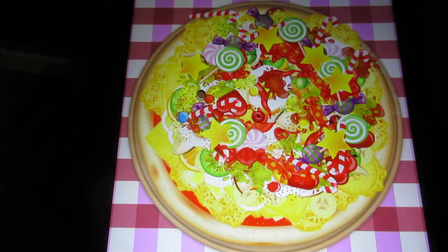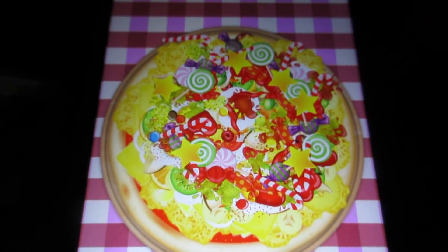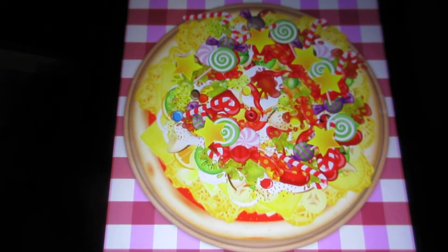Once you're done with your pizza, go to the bottom right-hand corner of the screen to finish your pizza. That's the end of making the pizza.